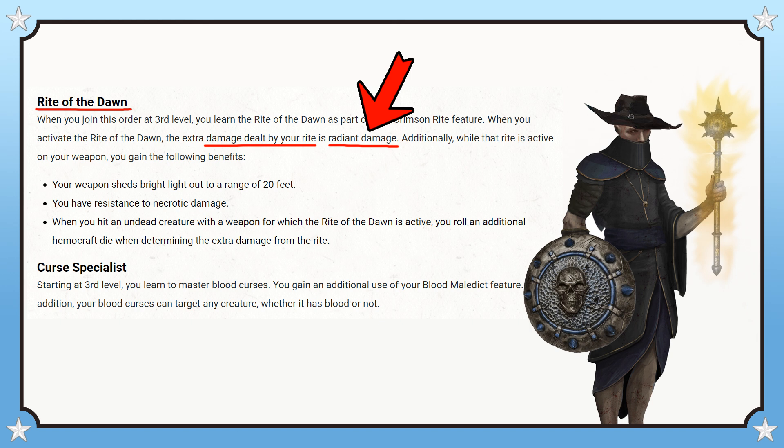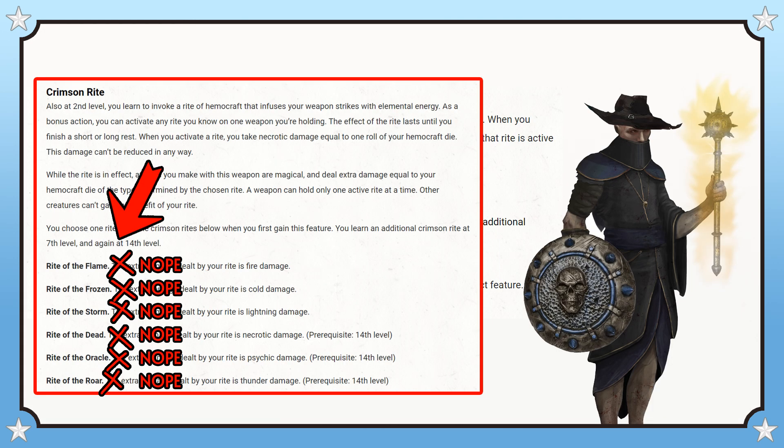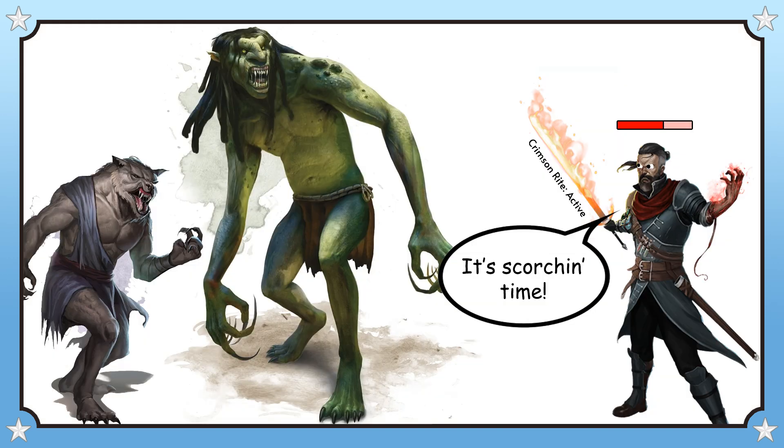At third level, Matt's default version gave you a special Crimson Rite that dealt Radiant damage, which was the second best damage type in the game. What does this mean? It means that there is almost no reason to use any other damage type for your Crimson Rite, except for a handful of fringe instances where vulnerability to fire damage or the need to stop a creature from regenerating came up.